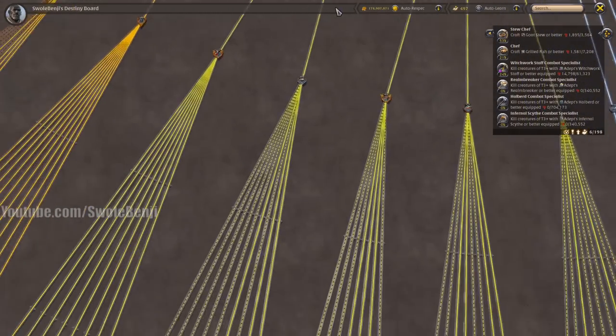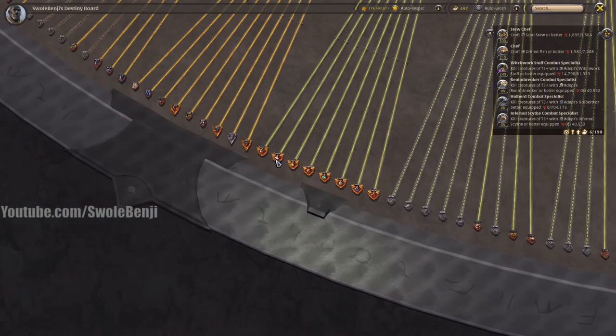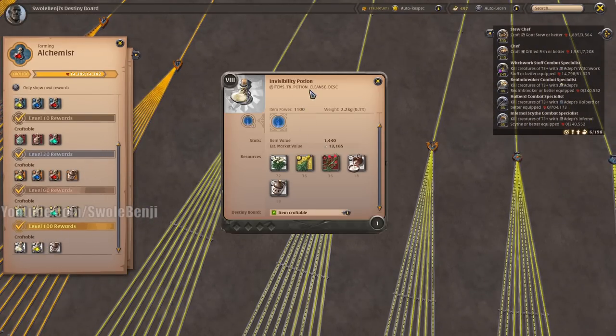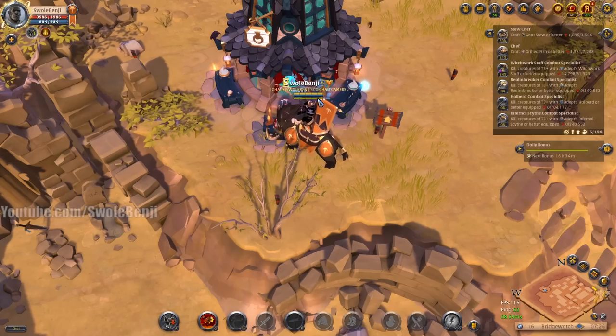Let's use our handy dandy destiny board to check real fast. One of these is currently worth 13,165 estimated. What about poison? 13,416. So it looks like the poison one is technically worth more. Now normally what we would do is go to the market and see which one has a higher sales volume, but I need some invisibility potions so we're going to pretend we're going to sell invisibility potions today.